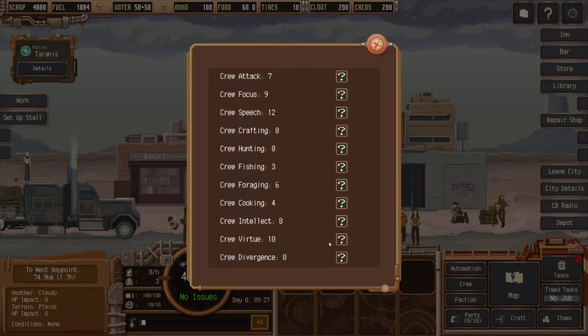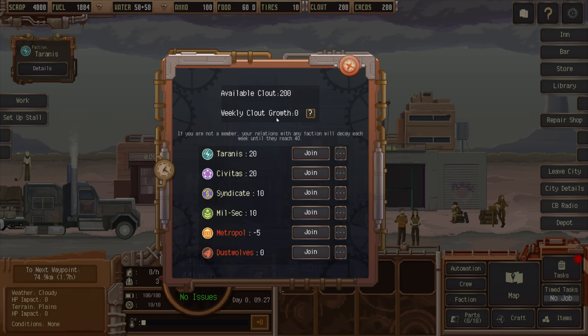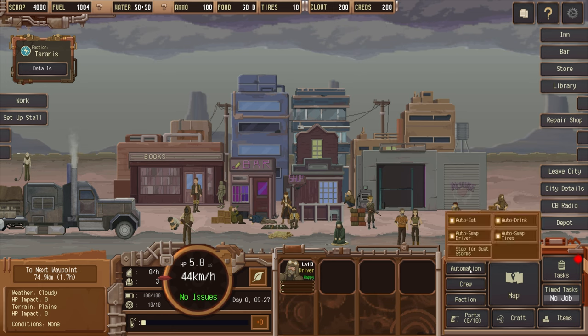The crew menu shows your combined crew abilities. Faction: you can join a faction when your clout with said faction is high enough. Automation options include auto-eat, auto-drink, auto-driver swap, and auto-swap tires. These happen automatically as needed — if your character gets hungry they eat, if thirsty they drink, if the driver gets too tired it swaps to another driver automatically. Tires also have durability and get swapped when they hit zero percent. There's also a stop-for-dust-storms option, since dust storms make your engine overheat quicker.